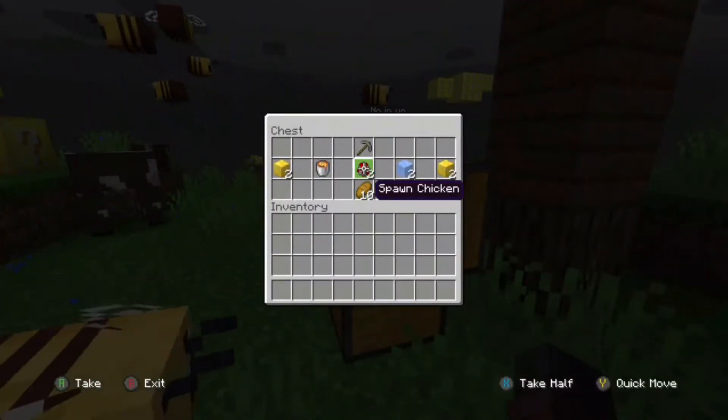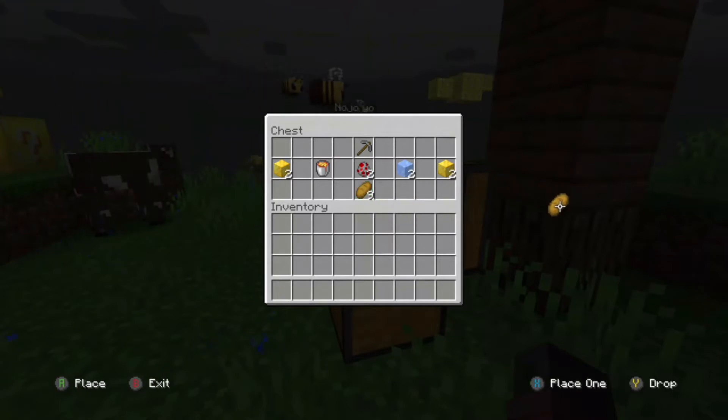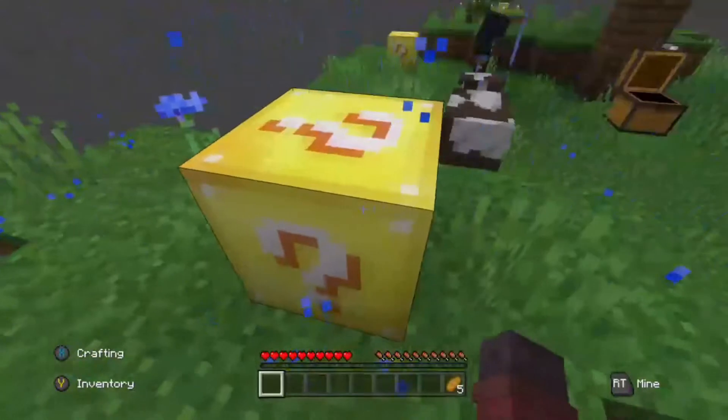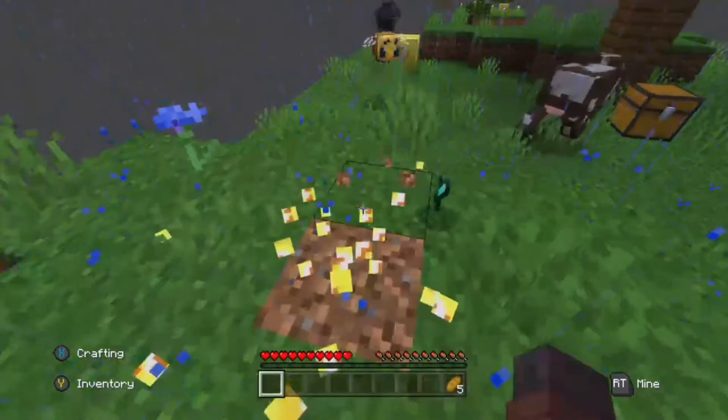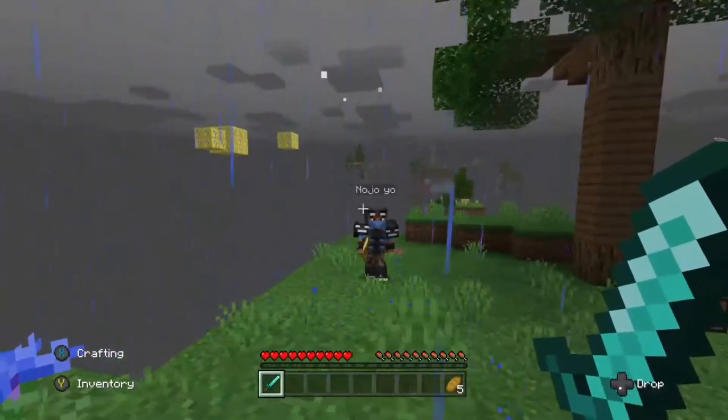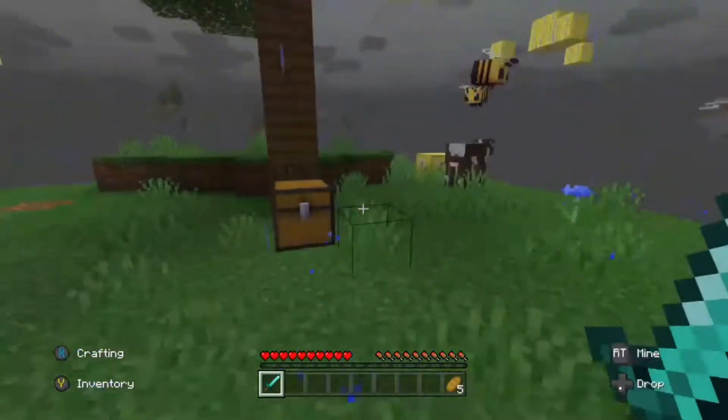We know we got bees, I guess. Alright, the chest has some bread. I'll take half the bread, you take half the bread, and then we'll leave the rest in there. It looks like we got gold, lava, water, like ice I guess. I hope this one's not bees. Oh dude, I got a diamond sword. I got a gold sword.